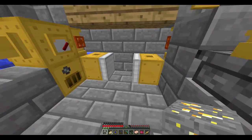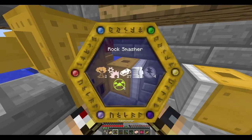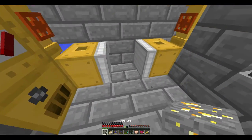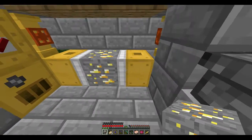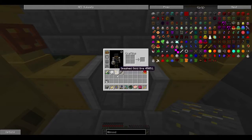We'll grab this gold - why not? Gold will do. We don't really need it for anything right now. See this? These are rock smashers. Now what you do is you right-click in between and it's turned it into smashed gold ore. Sometimes you get two instead of one - it'll maybe give you an extra.